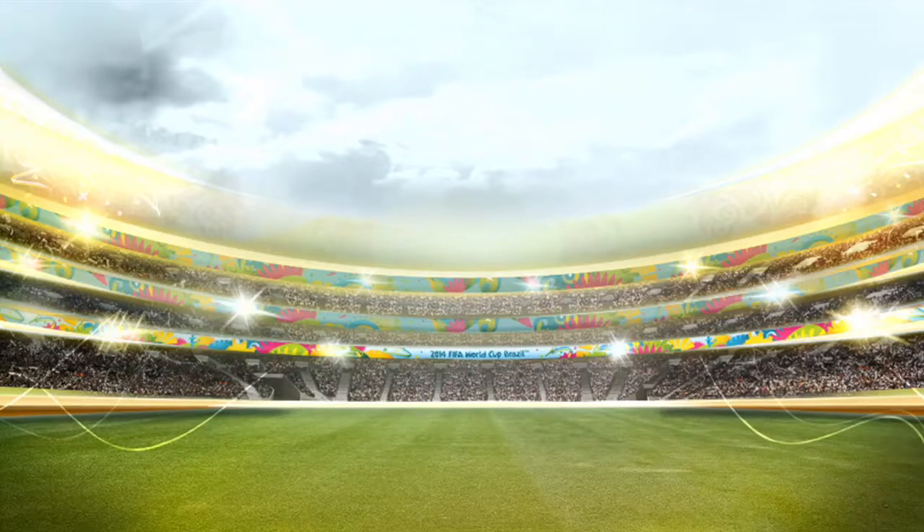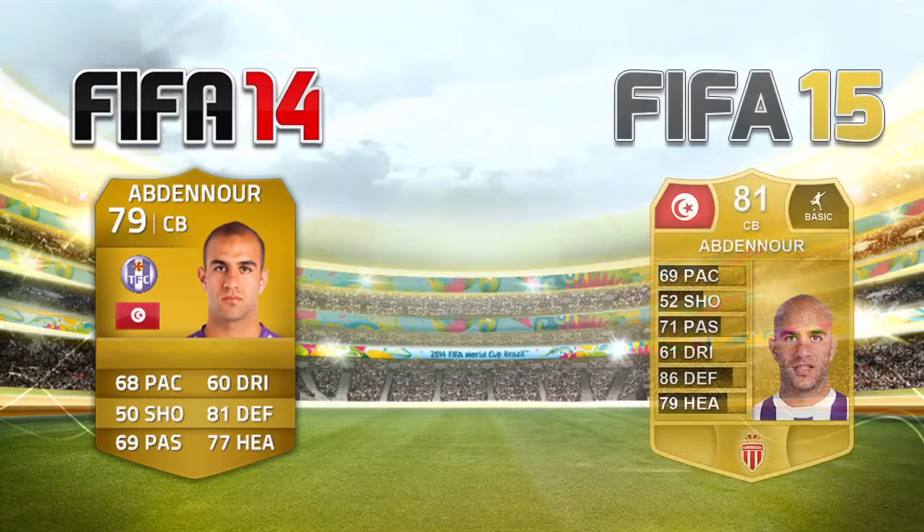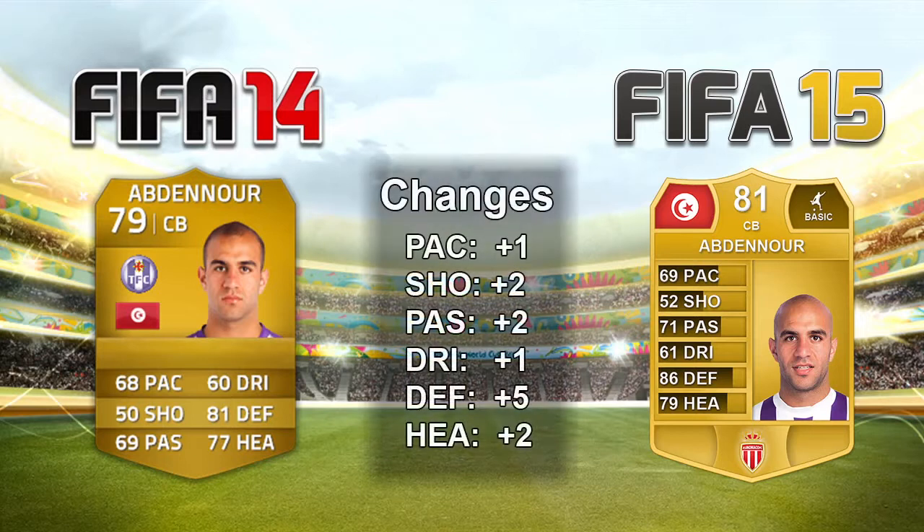Coming in at only a plus 2, it is Abdennour — I think that's how you pronounce his name. He's from Tunisia, so I'm not too good with foreign languages. He's a 79 overall already — a decent little player in FIFA 14, not really used too much because centre-backs aren't too expensive. People in Ligue 1 will just go for Thiago Silva since he only costs about 10k. But this guy is a 79 and going up plus 2, rated 81 on head-to-head — with 86 defending, he looks pretty decent.